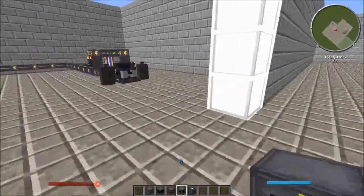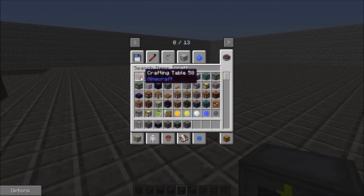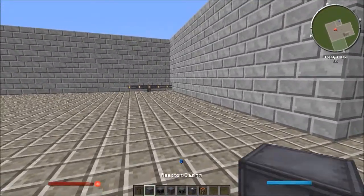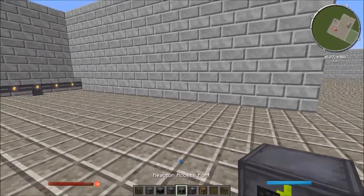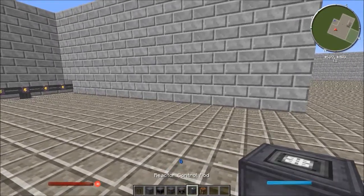So you're going to need a crafting table. Let me just get one so I can show you the best pieces to use. You're going to need a fuel rod, reactor casing, a controller, a power tap, two access ports, and one control rod.